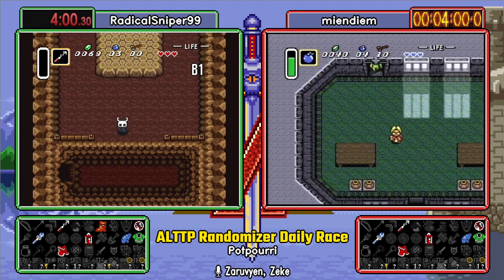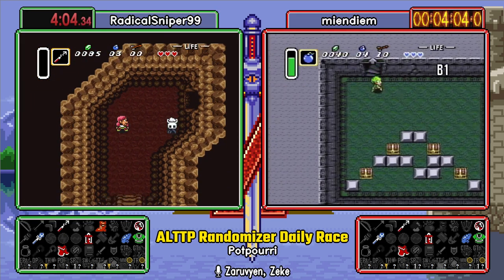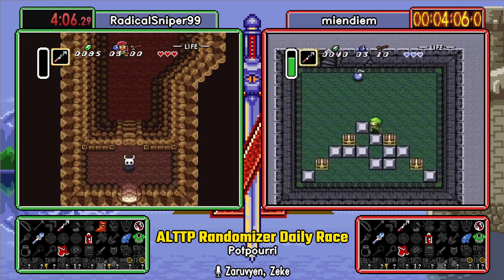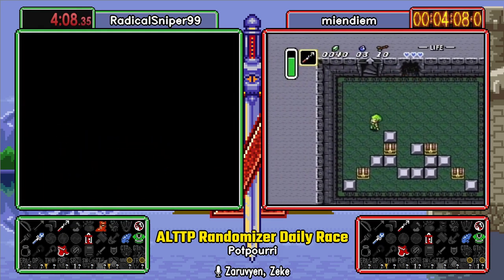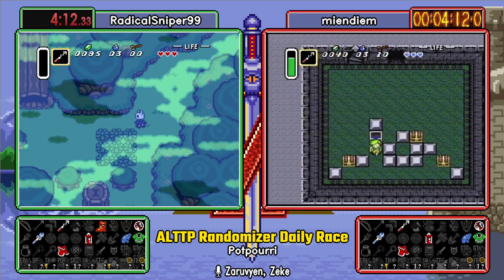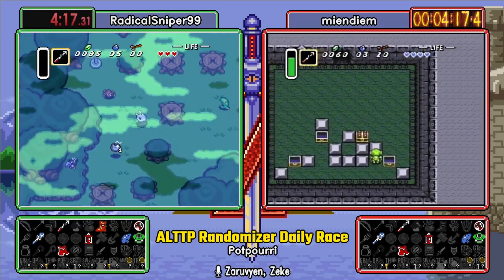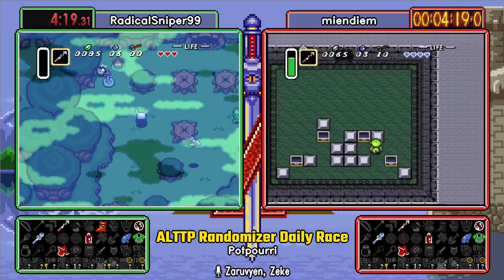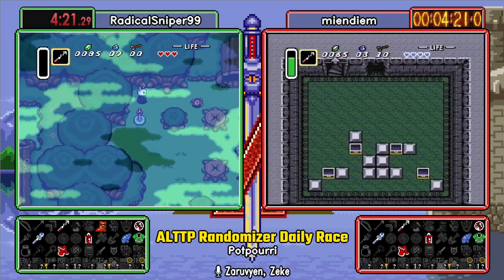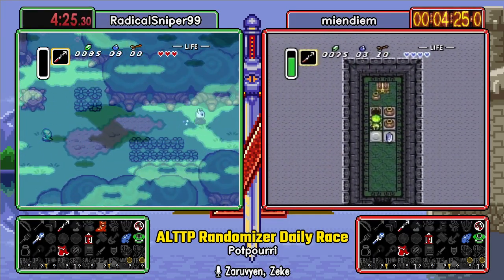Why the mushroom in particular? Because I thought it was funny. I mean, definitely, you might as well start with the bug net, the cape, and two shields. I don't know. Free bombs — we like that. Never complain about free bombs.